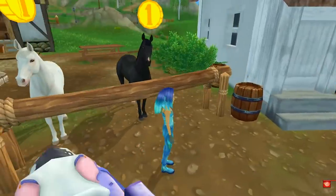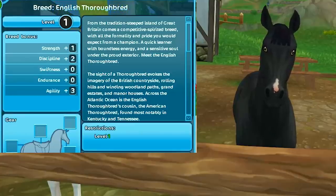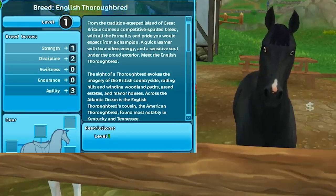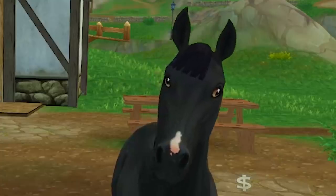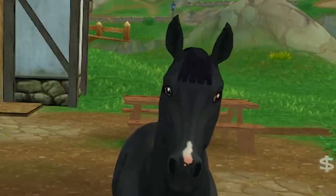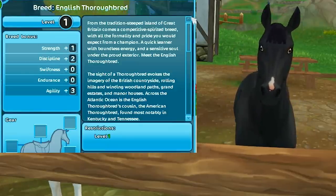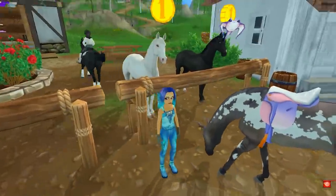There's a cute little snip on the black one's nose. Look at her eyes — they're kind of looking two different ways, which makes me love her even more. Oh, and her little snip on her face — she's so cute too! How are you supposed to decide? Star Stable, stop making adorable horses!